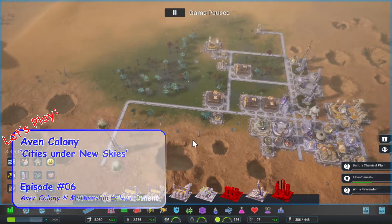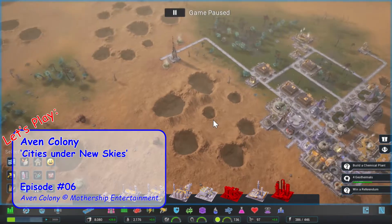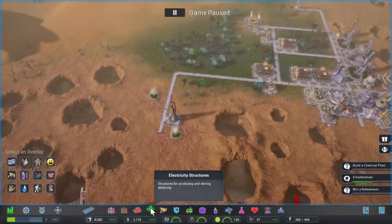Greetings and salutations, I'm Keb. Welcome back to this let's play of Aven Colony, where we are messing about in the desert.